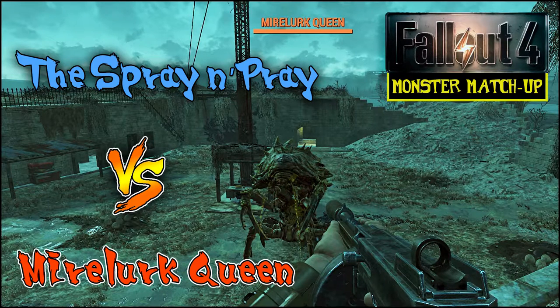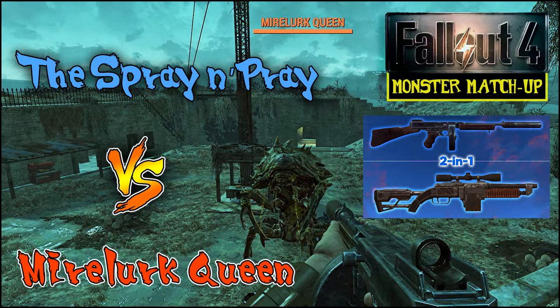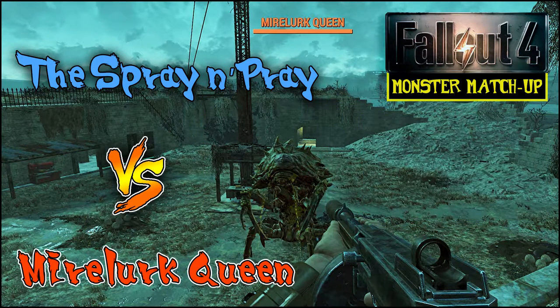If you don't know the Spray and Pray yet and want to know how to get it, I made a whole video about it and the Overseer's Guardian — I'll leave a link in the description and the i-card above. Generally speaking, the Spray and Pray is great against Mirelurks because the area effect damage is a perfect counter to their protective shells.